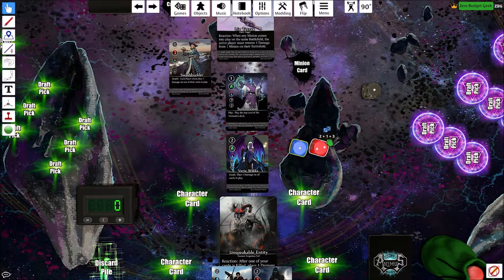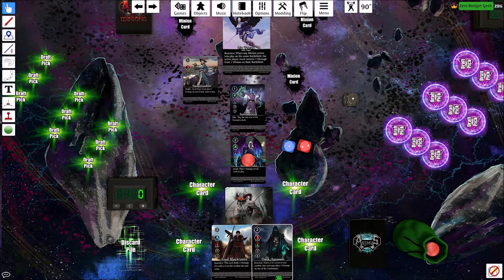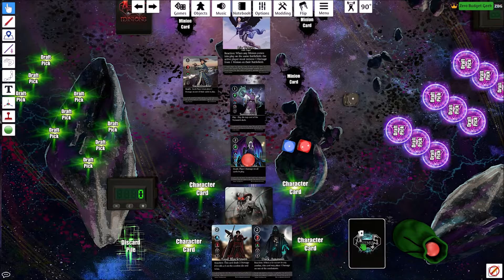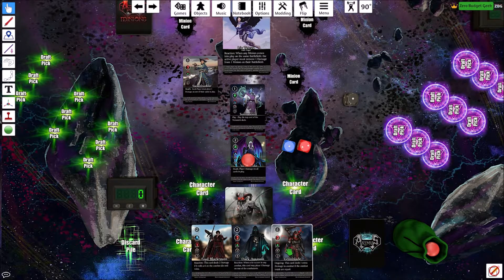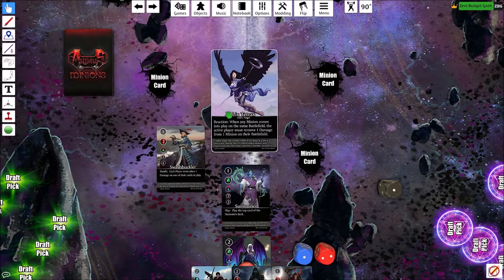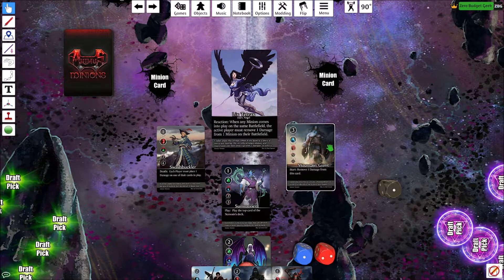The Summoner got a five and I got a three — I lose the battle, but I was counting on that. I won't reset anything. Fade will be useful when the Swashbuckler gets into melee. We'll keep them and refill our hand — drawing Grim Blade, who can also help against the Summoner.